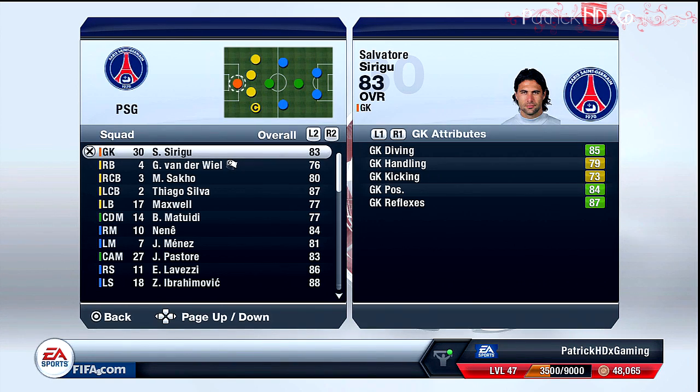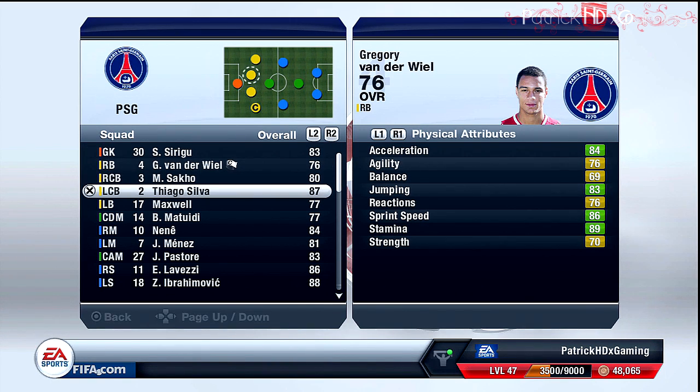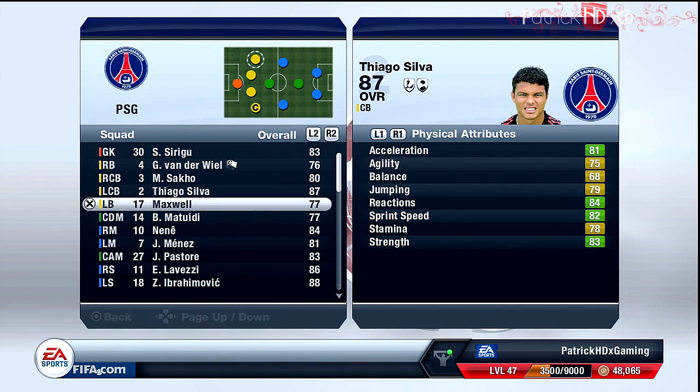Let's get straight into the lineup. In goal we have Siri Ju — he's the best goalkeeper in the squad so he has to play. As my defenders: the right back is Thunderweel, the central backs are Sacco and Thiago Silva, and the left back is Maxwell.